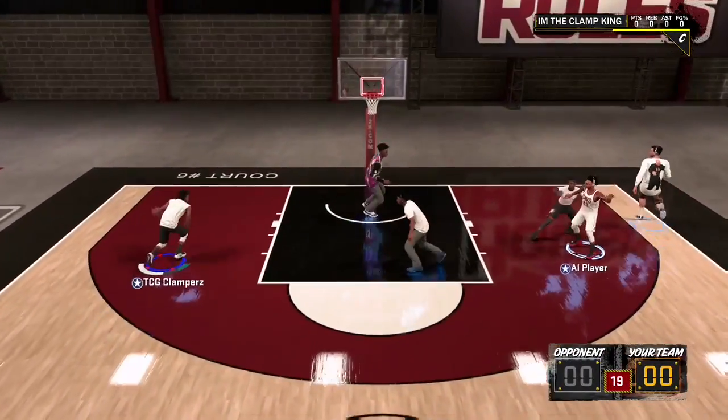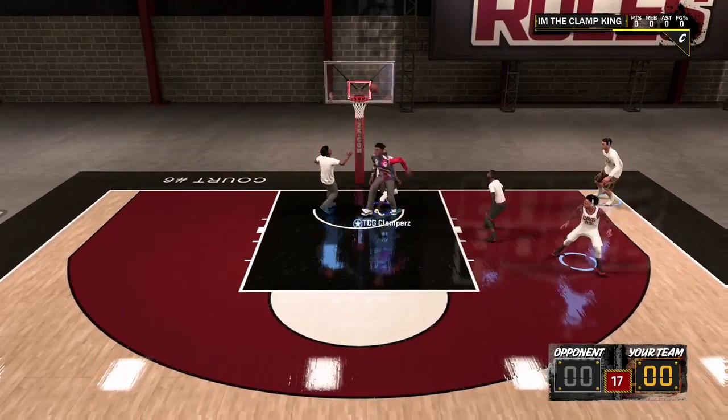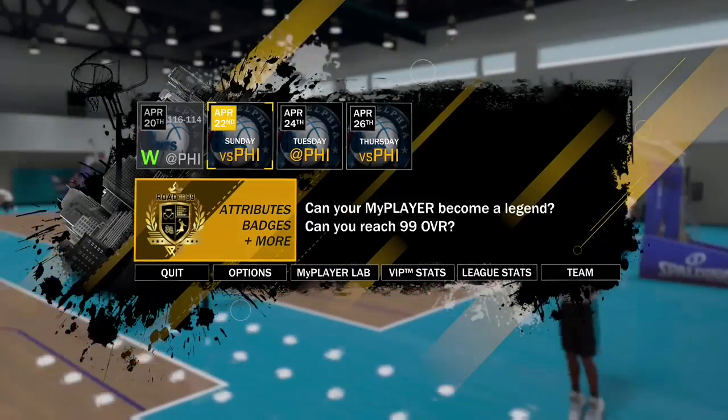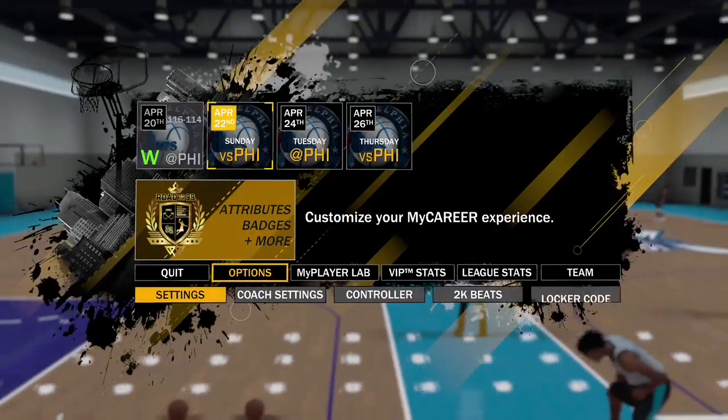Let's get right into this. I'm about to show you three different glitches — you can combine them however you want. First, go to your MyPlayer Lab while you're in the practice facility, and right when you come out, go to Options and then Settings.